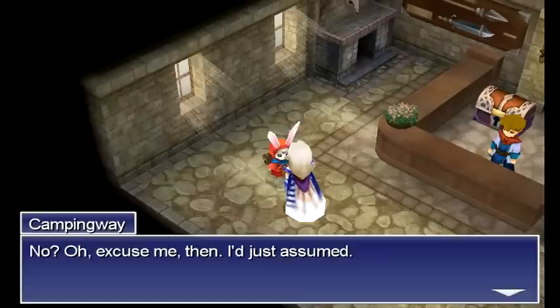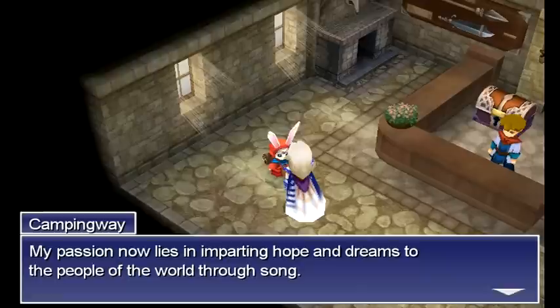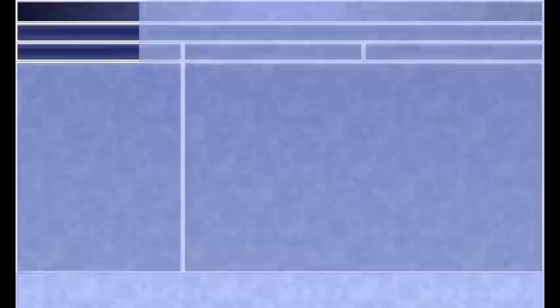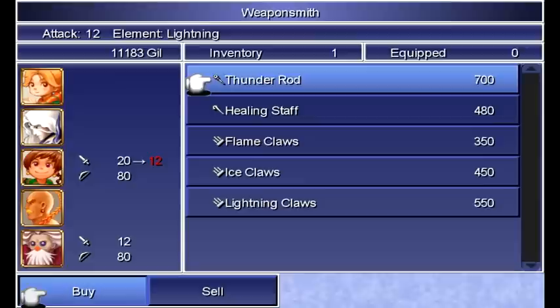I didn't give you any tents — why are you camping? Apparently my source was correct that you don't need to give them tents in order to proceed with the side quest, so that makes life a little easier. There's a music player here where you can listen to various songs you've heard throughout the game. But first things first, let's buy some new equipment. Normally I would have done this before going to Mist, but I wanted to start the episode at Mist to save time editing out the travel.